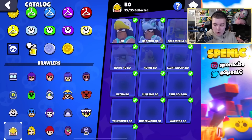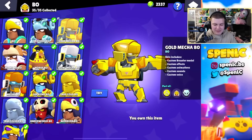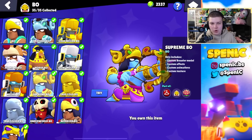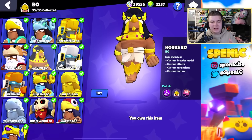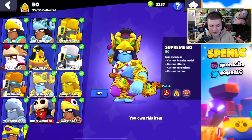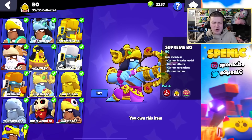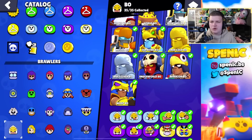With Bo, he's got some really ugly ones with the Mecha series, but he's got Brother and Supreme Bo which tops it. Horus Bo was always my favorite Bo skin — it's so clean and you can buy this one for bling. But with the recent addition of Supreme and Brother Bo, I'll probably go with Supreme Bo just because I love the blue aesthetic. You can't go wrong with Underworld Bo or Horus Bo either — there are just so many good Bo skins.